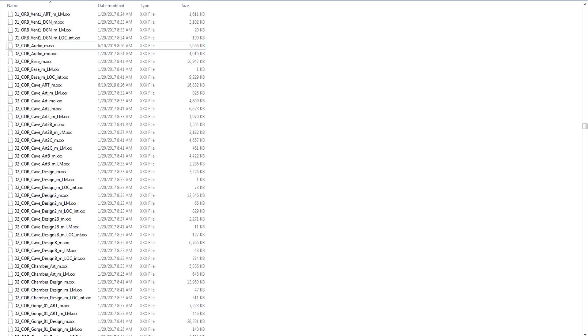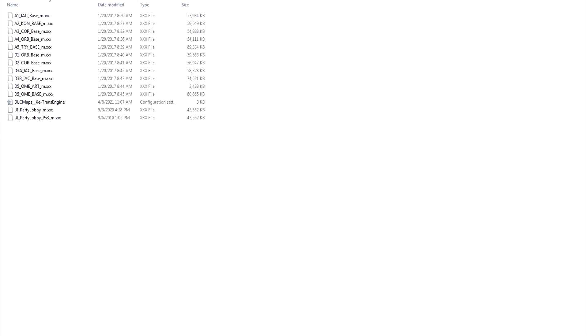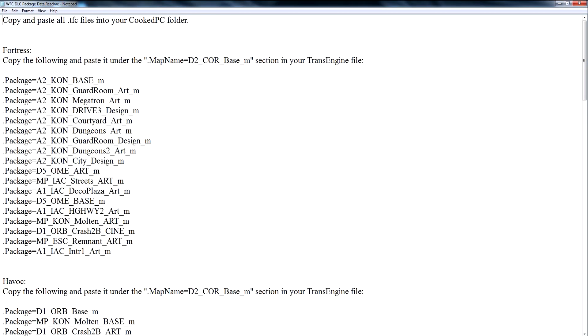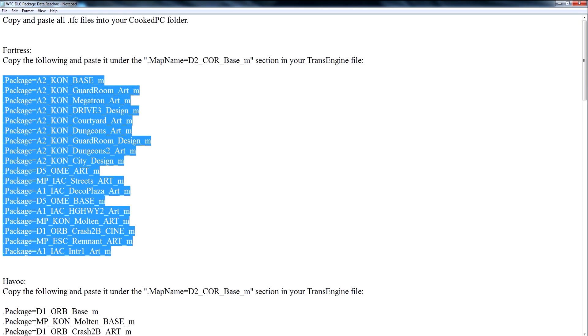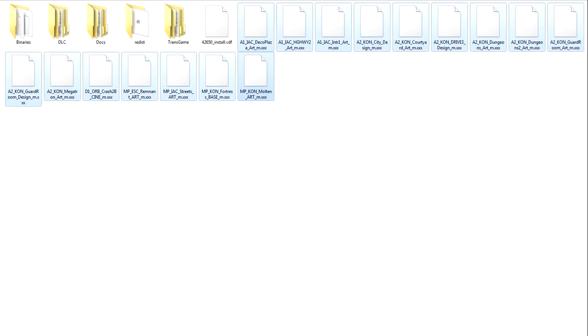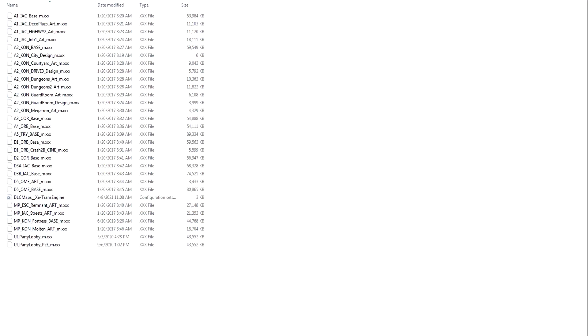But there's still a little bit more to do. Let's move on to setting up our trans-engine file. If you've been following my modding tutorial video, you should have a modded map folder in your WFC directory. If you don't, refer to that video for more guidance. Otherwise, go ahead and open your trans-engine file. We're going to be pasting our package data under the D2 section, which is all listed in the package data README. Select it, copy it, and paste it in your trans-engine file under the D2 section, then be sure to save it. Don't forget — you'll need to copy all these packages from the cooked PC folder into your modded map folder. Make sure you include Fortress Base as one of those files, because if you don't, you may encounter some texture bugs. Once you've found all the files you need, go ahead and cut them and paste them into your modded map folder. And Fortress is officially set to go!